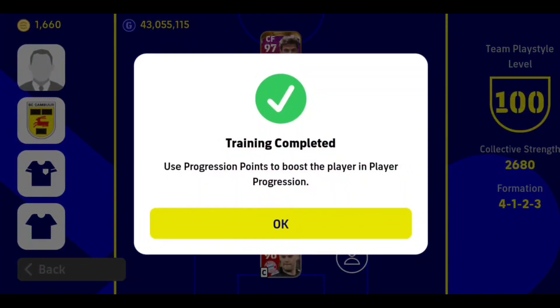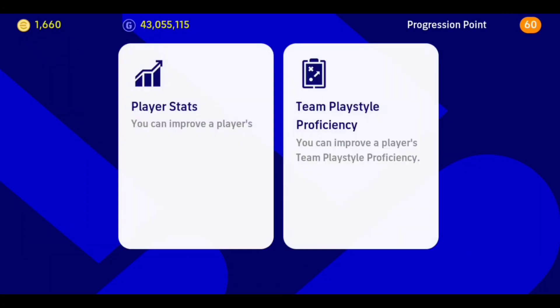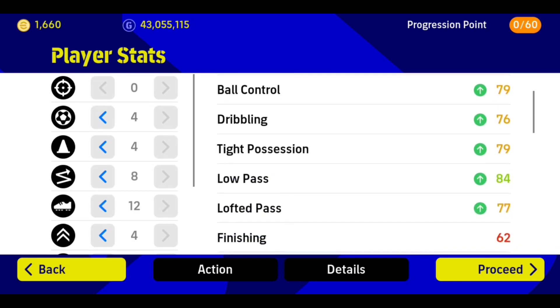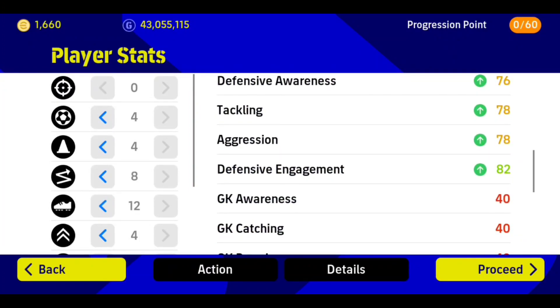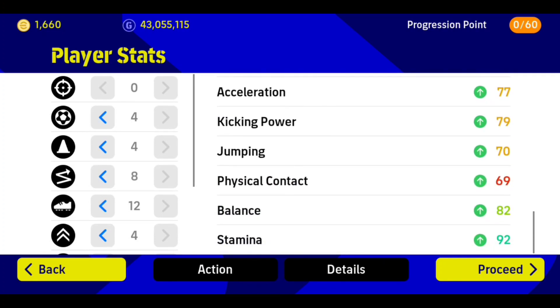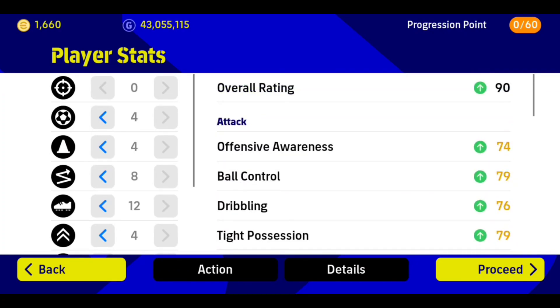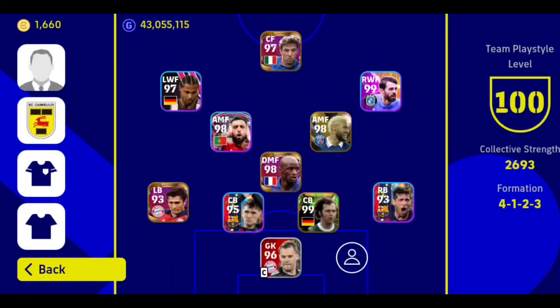We'll find out more when we finish training him. Let's distribute the progression points — he's already 90 in all. Let's go to the player stats and auto allocate. His overall rating will be 90. The low pass is okay. Looking at speed and defensive engagement, it's okay. The speed association is 77. The good things about this card are the stamina and balance, which are wonderful, and the speed is manageable.